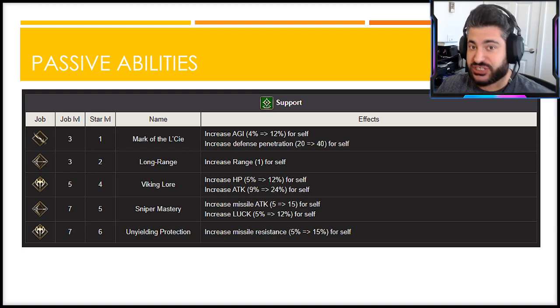My second favorite passive is probably Viking Lord, just for the extra bulk and the attack stat. She is tied for highest attack in the game, so that also vastly increases her killing power. There is also a case to be made for Long Range and Sniper Mastery depending on the map and how far you're trying to lean into her missile build profile.